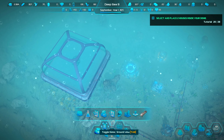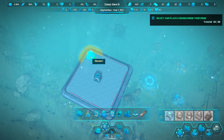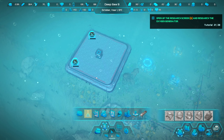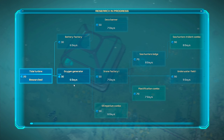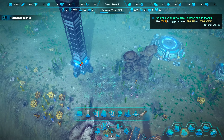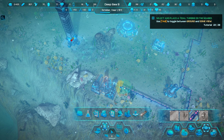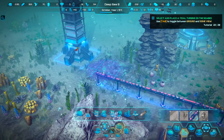We need housing, so let's build a house inside the dome. We also need an oxygen generator — that makes sense — and battery factory will probably be the next important research. Press Tab to toggle between ground view and dome view. The dome is basically a gigantic tower that's connected to the rest of the colony. The pipeline system is very forgiving around the dome, which is a super cool feature.